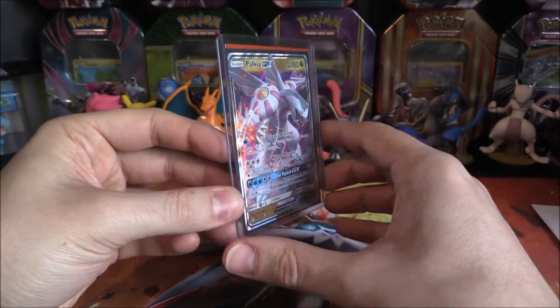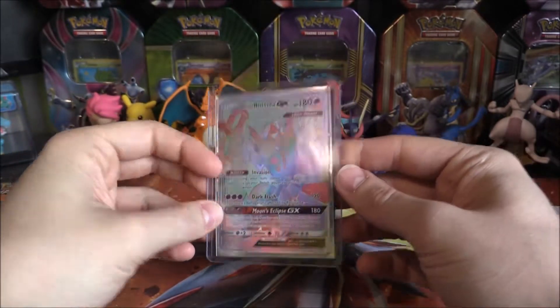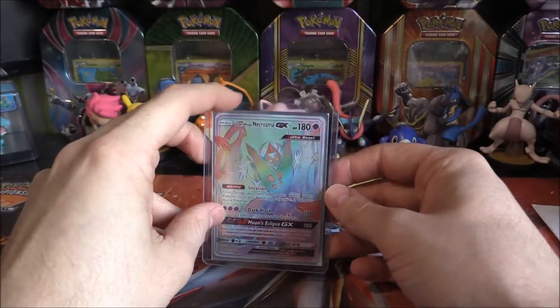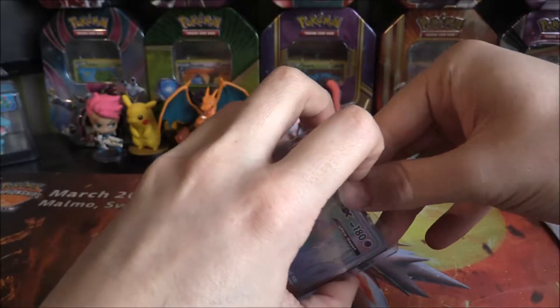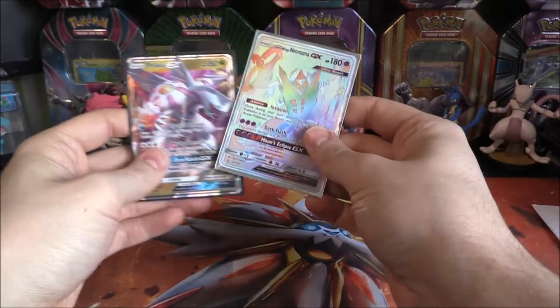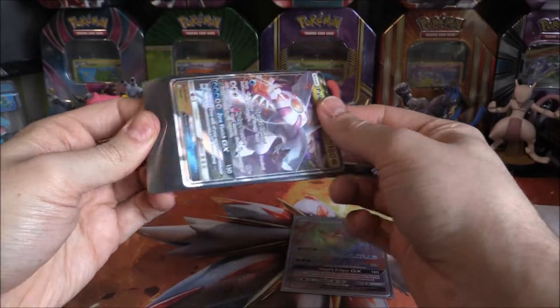But I can see another card in the back. So, what have we got in the back? We have — oof — a Rainbow Rare Dawn Wings Necrozma GX. Wow. That is looking pretty damn good. Let's pop both of these out here. Oh, my gosh. Very nice. Two from the new set there, very, very cool indeed.